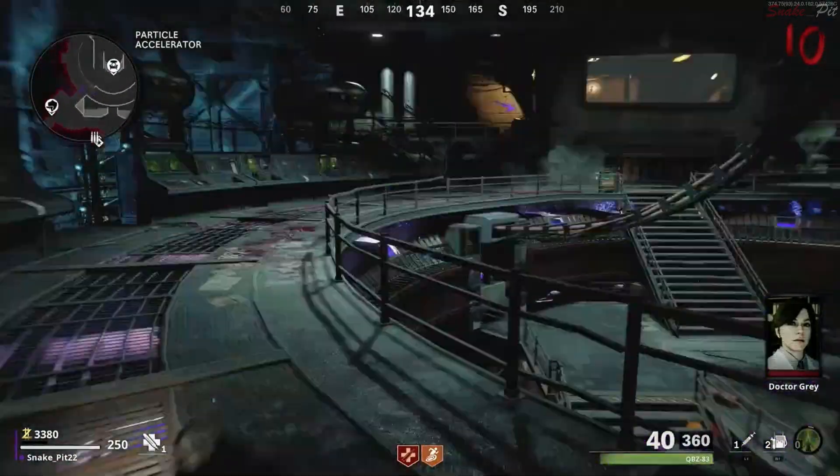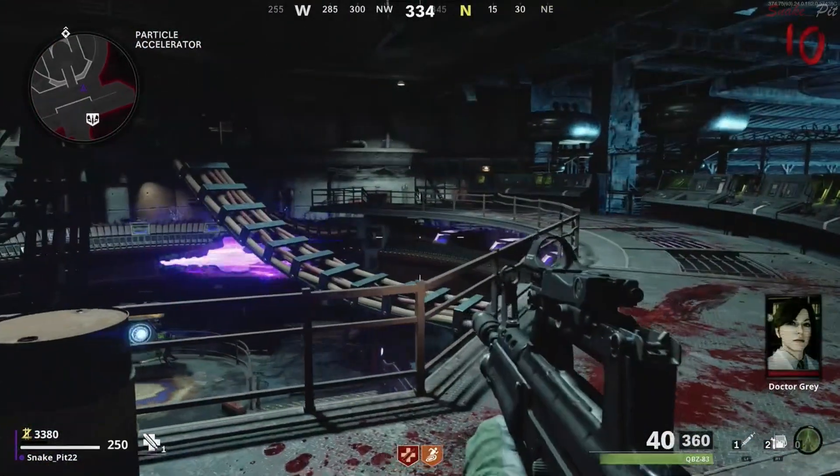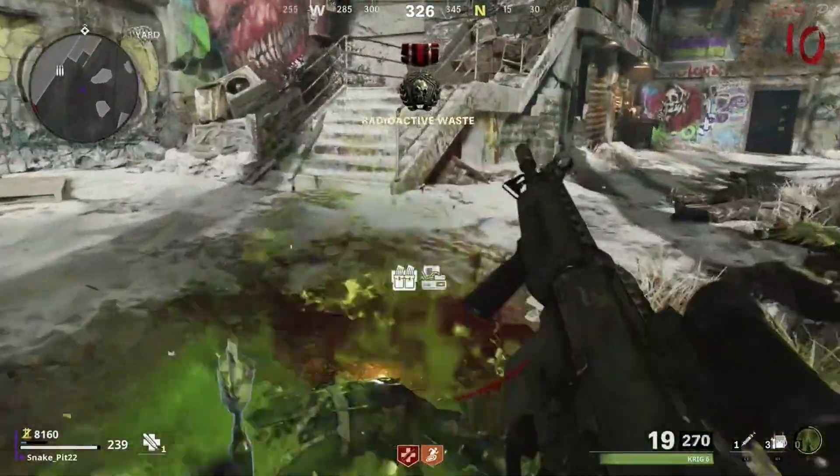Around level 10, you're going to hear the time for the first Megaton. Kill him and he's going to drop the key card.